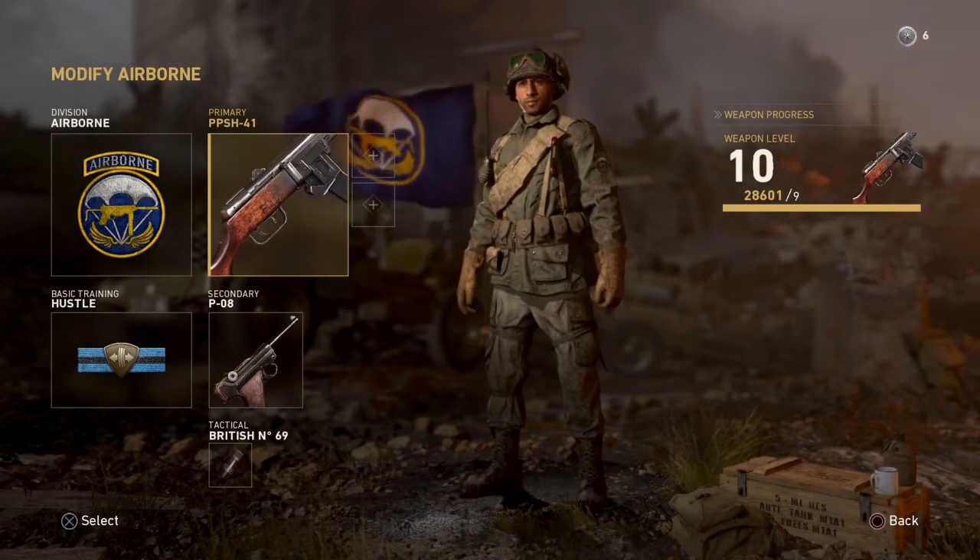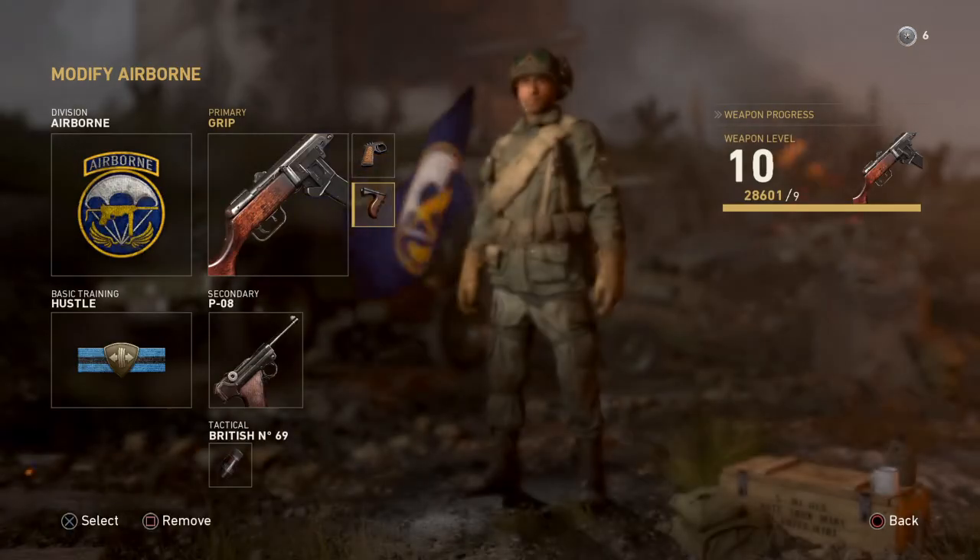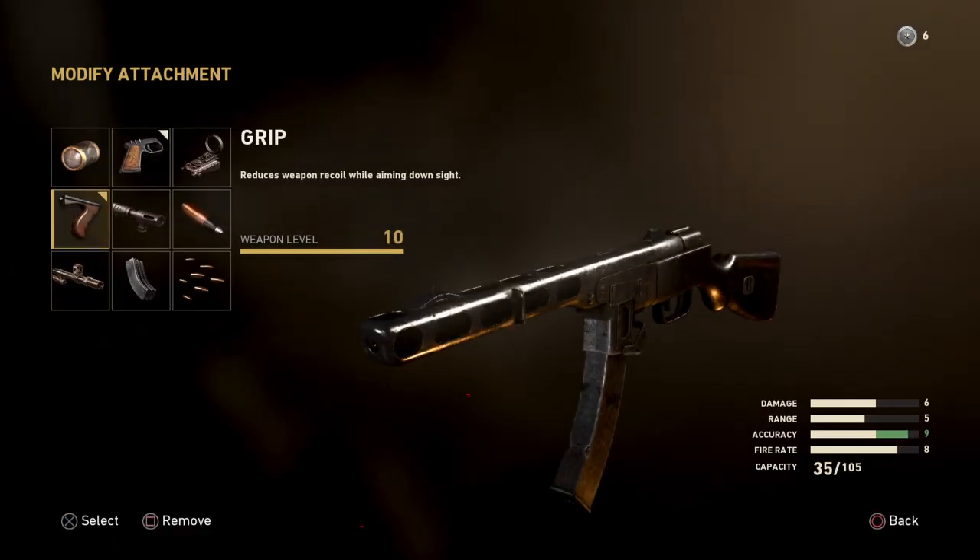Now let's talk about some classes you can set up. Personally, I go for quick draw and grip. Grip is a must on this submachine gun. Quick draw lets you aim down sights faster — on my play style I'll be rushing, go to a spot, aim down sights, and do a sweep of the room. If I see somebody, I aim down sights to get them so I have more pinpoint accuracy, sway the gun from side to side, and get the kill. I usually do well with the PPSH with this class setup.